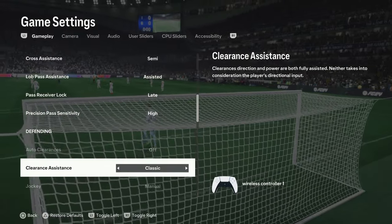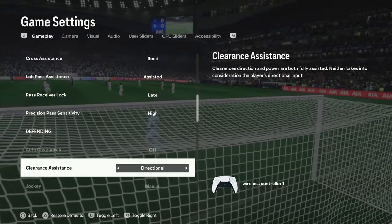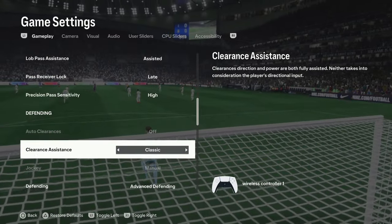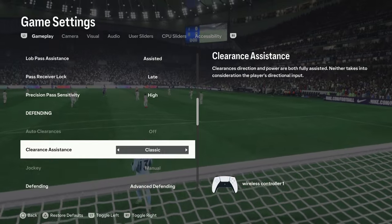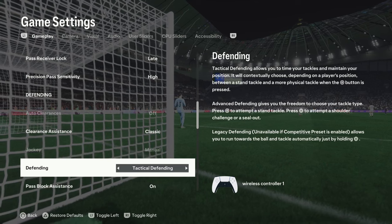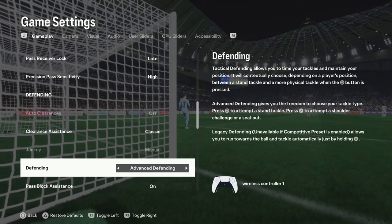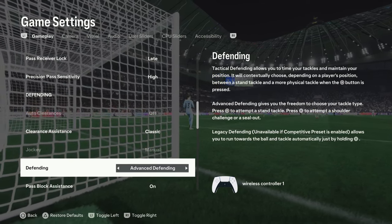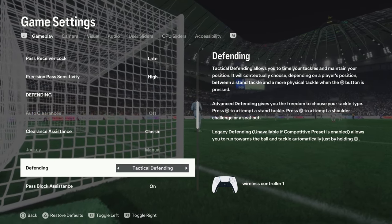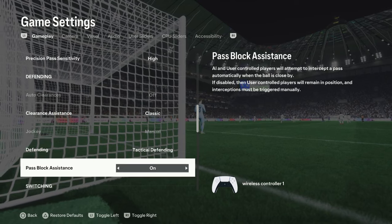For clearance assistance, set it to 'Classic.' I find 'Directional' very disturbing — sometimes you can accidentally clear the ball back into play. With classic, the game chooses the safest way to send the ball. They've also introduced a new defending style after removing legacy defending. Advanced defending is new, but since we'll have a defense tutorial soon, I'll explain it in that video.